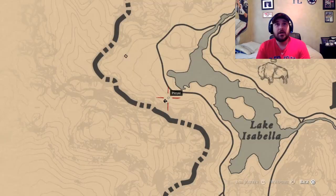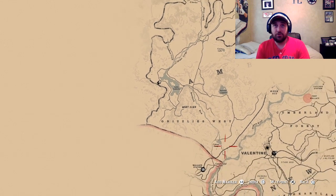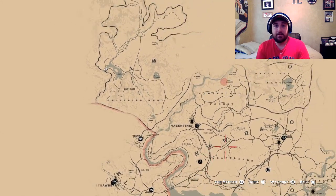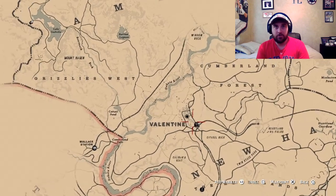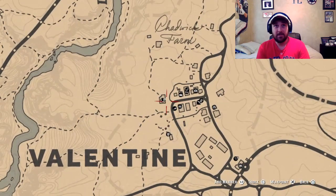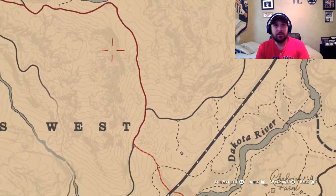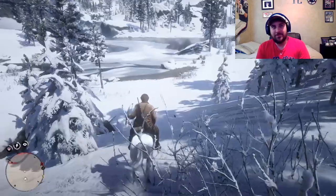I kept patting her and calming her down. Now what I have to do is get her to the stable. I can't have her die — if your horse dies, they're gone forever, and there's only one of these in the game. So I need to get to Valentine and get her in a stable.